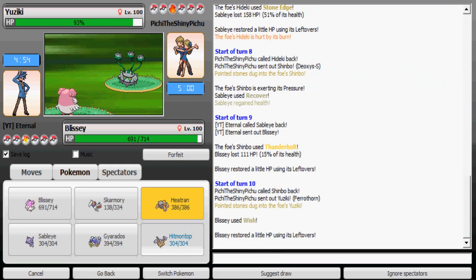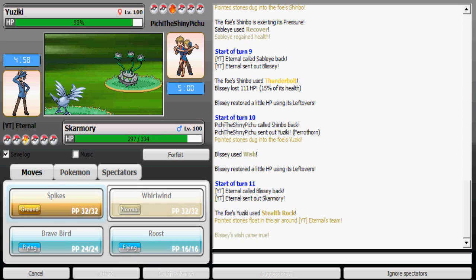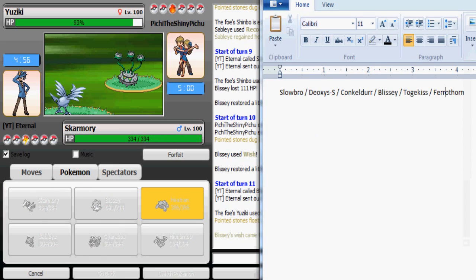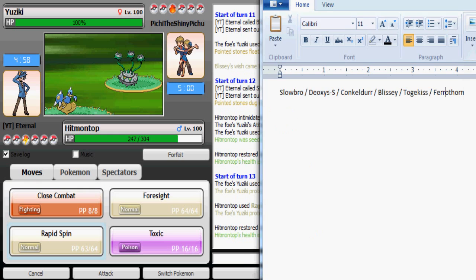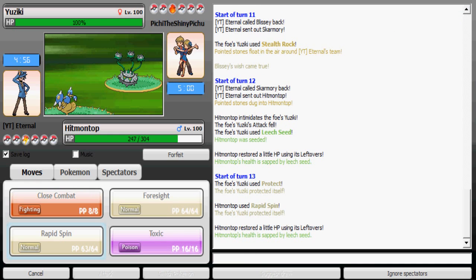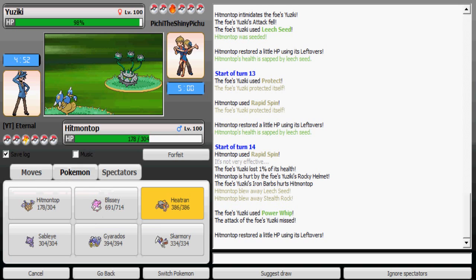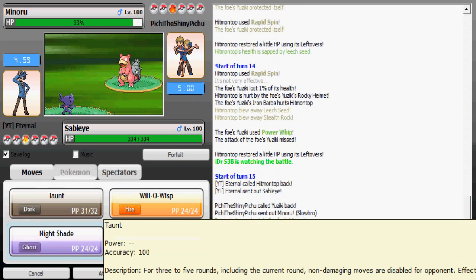I'm going to Wish up since he's most likely gonna switch out knowing his Deoxys-Speed can't really do anything to Blissey. I'm gonna use this opportunity to recover my Skarmory. Now I'm gonna spin away his hazards — he has no Ghost type so I can freely spin. He has Rocky Helmet though, so that's gonna deal 25% damage every time I try to spin.